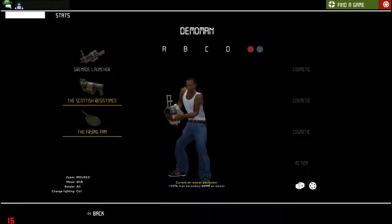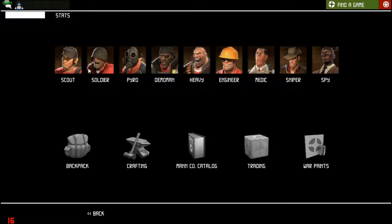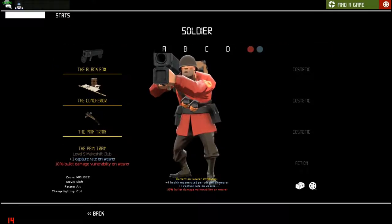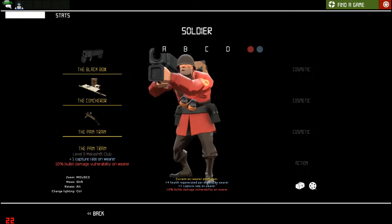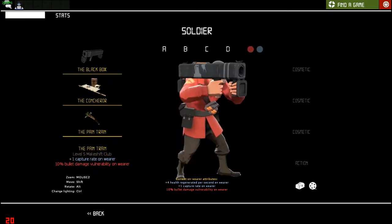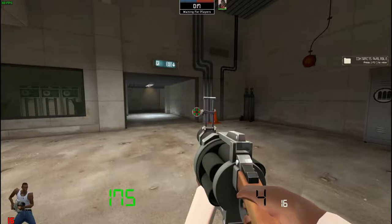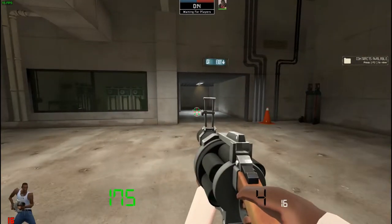I guess it kind of makes sense because CJ is kind of a demolition derby type character. I would be really happy if they put CJ on this character, but CJ sometimes kind of acts like a soldier, so yeah. Okay, let's test the full view of the model.